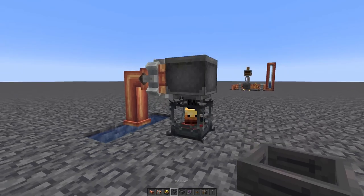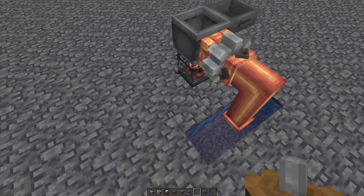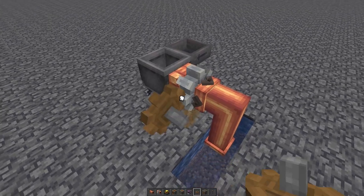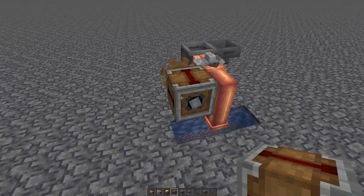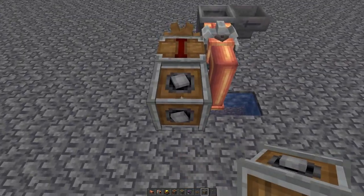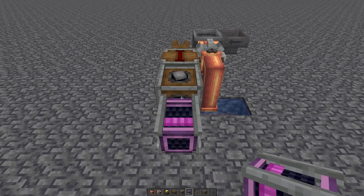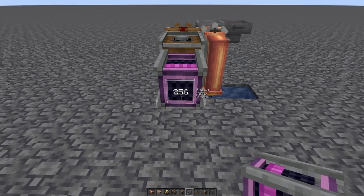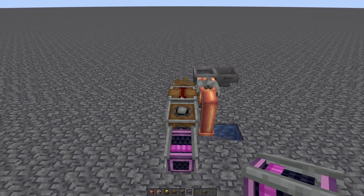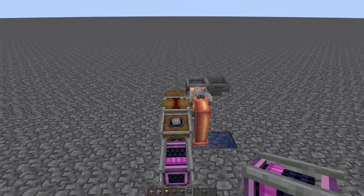Come over on this side and attach a hopper. Now we're going to attach a power supply to the system - take a cog and put it right there, then a clutch, then a vertical gearbox. This is where our power is going to come in from. Since this is a tutorial I'm just going to use a creative motor, but I suggest putting it at max 256 RPM because that's what's needed for the timings with this system.